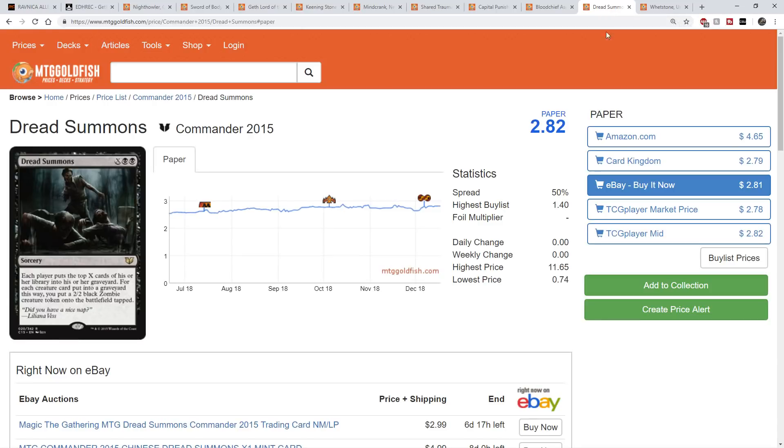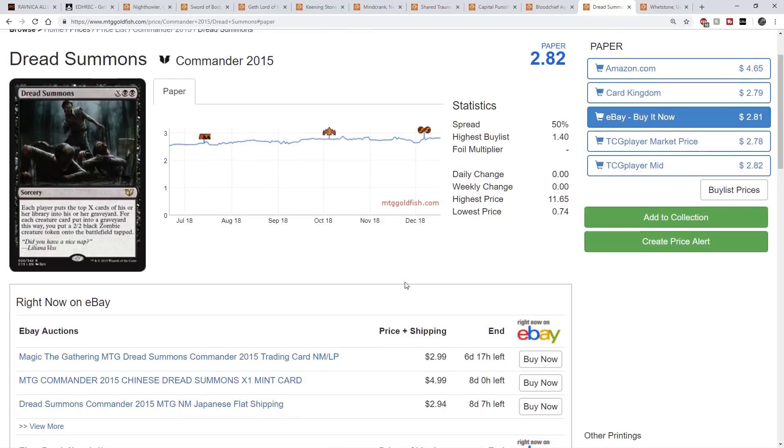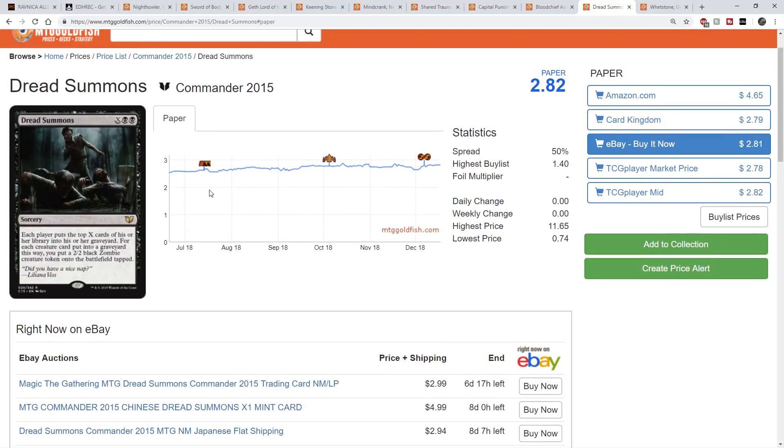The next one is Dread Summons, which has been going up in value. It's only had Commander Anthology and Commander 2015 as printings. It's a heavy mill card: X black black, each player puts the top X cards of their library into their graveyard, and for each creature card put into the graveyard this way, you put a 2/2 black zombie creature token onto the battlefield tapped. So it's another mill card to pump up your commander. The price point to get in is around $3, and I'm really expecting this card to start going up because of the Hightower.